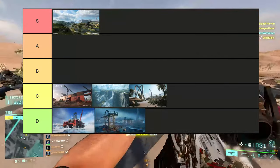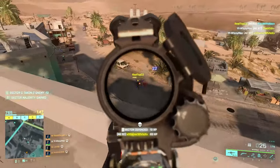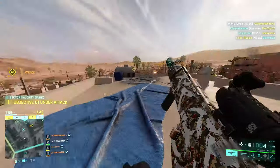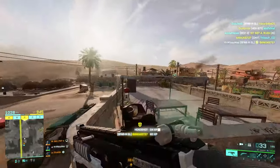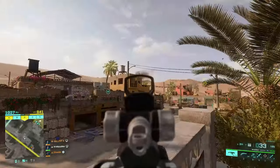Hourglass is another map I'm putting in C tier. This is probably the map that benefited from the rework the most — before the rework if I ever saw this map it was an instant skip for me. Now it plays a lot better. I still think the design of the skyscraper area isn't great and doesn't play that well. On Breakthrough this map is a lot better.